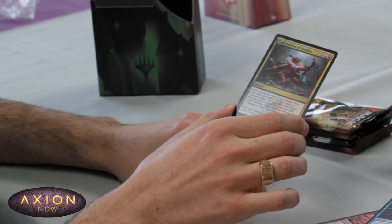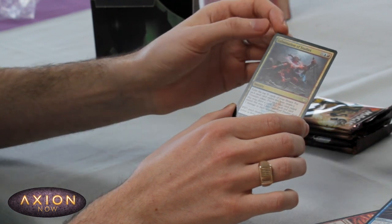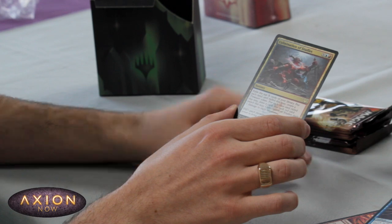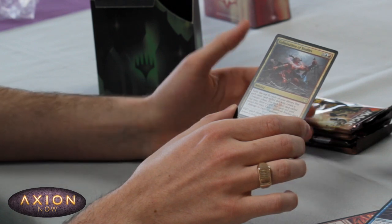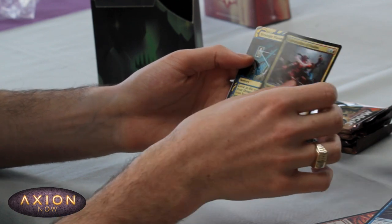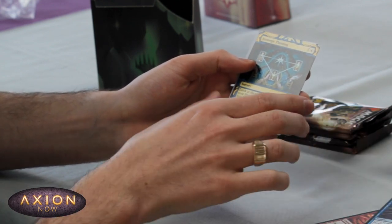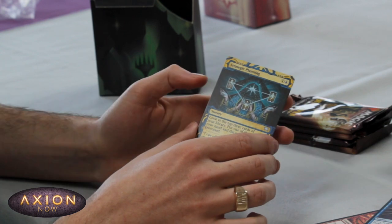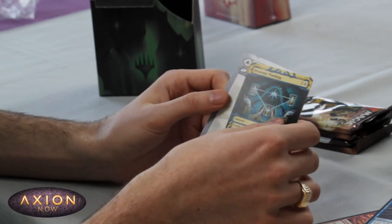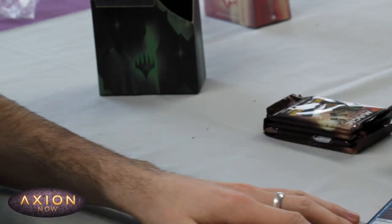We've got our first rare from our draft booster packs — it's a Prismari one. Exile the top X cards of your library; for each land create a treasure, for each blue card draw a card, for each red card it deals one damage to each opponent. Probably not for us if we're in Witherbloom. And then our first Mystical Archive card — you get one in every single pack. We've got Strategic Planning, not one of the better ones, so that can be put to the side.